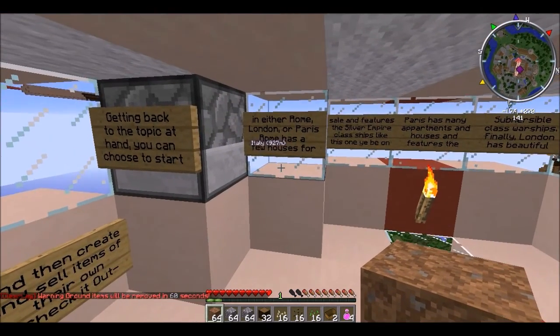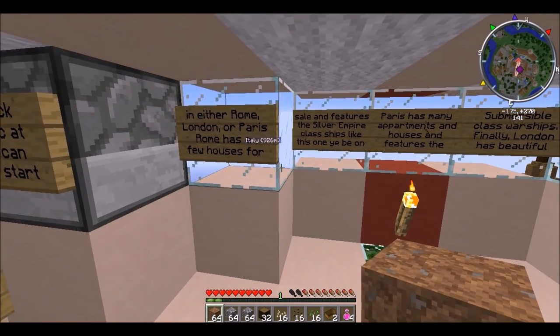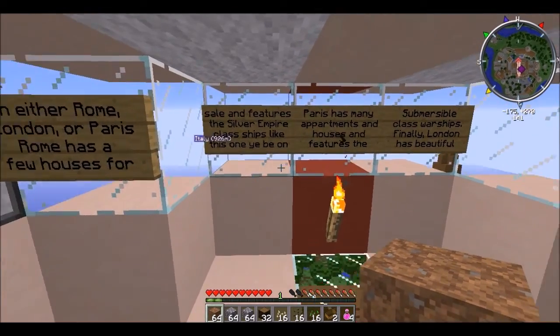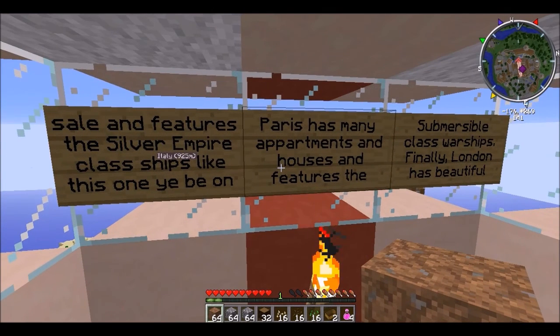Getting back on topic, you can choose to start either in Rome, Paris, or London. Rome has a few houses for sale and silver empire class ships like this one here beyond right now.